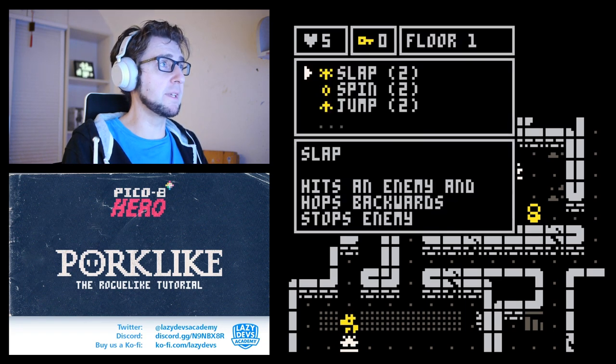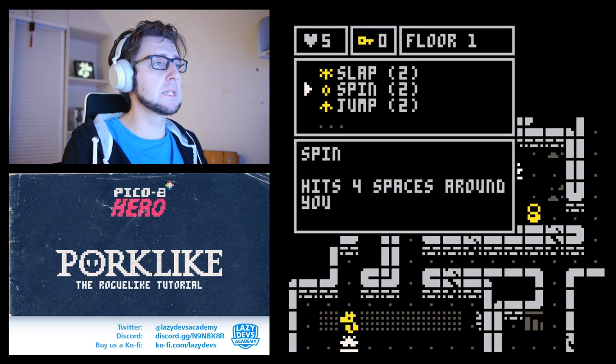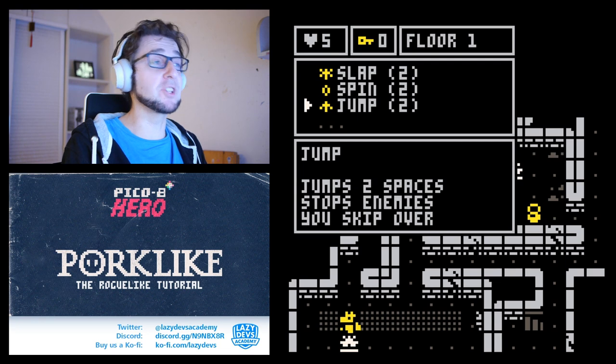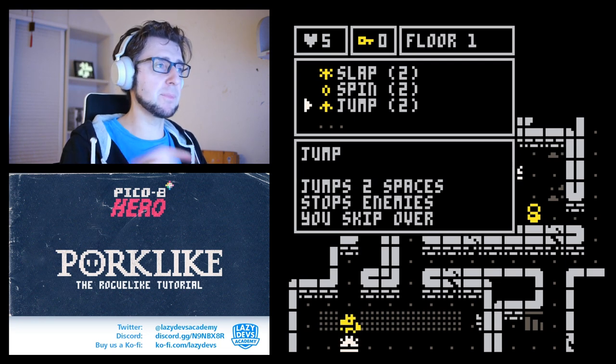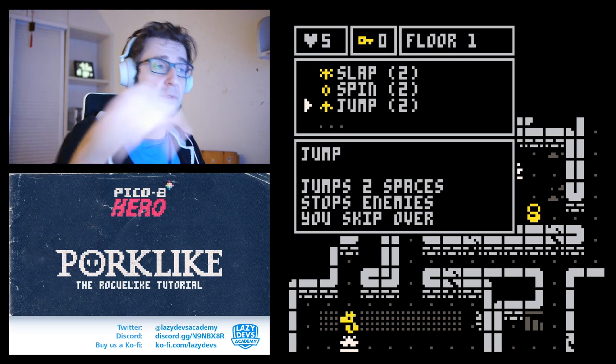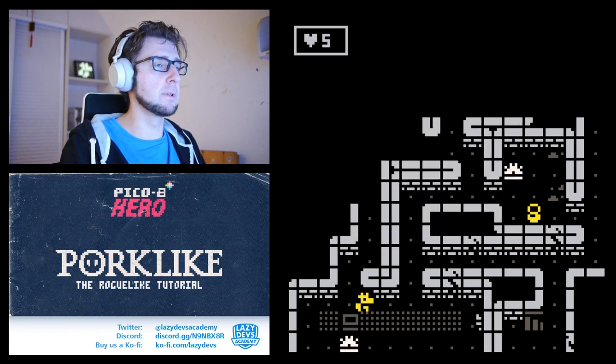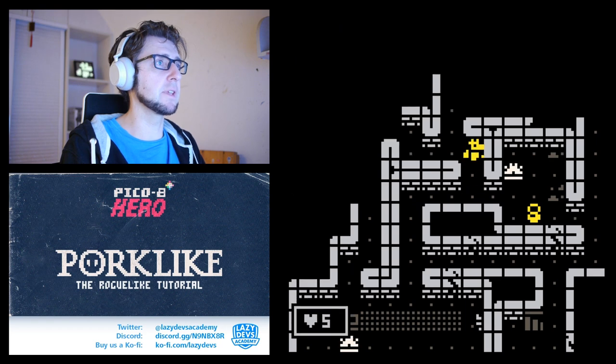We now have three items. We have Spin, which hits all four spaces around you. And Jump, which is very very useful — it jumps two spaces, and if you jump over an enemy that enemy won't move. It's kind of like a very strategic thing.